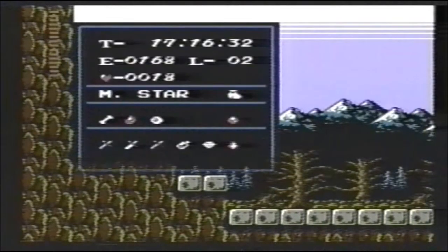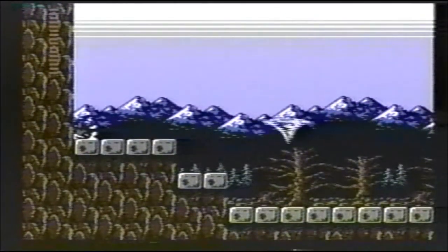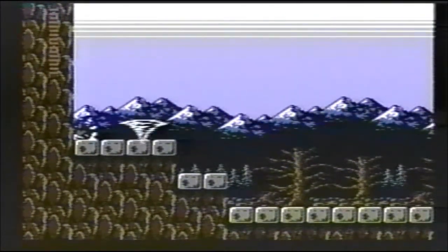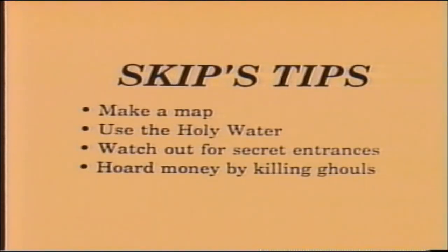When you get to the end, use your red crystal and kneel. A tornado will come and get you. It is up to you to get to the end and kill Dracula. Then turn the bell.